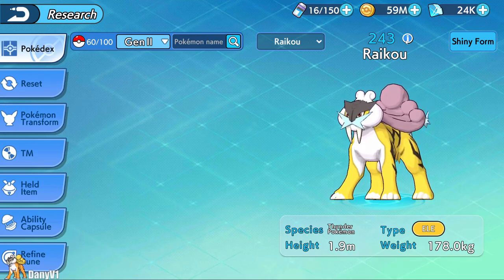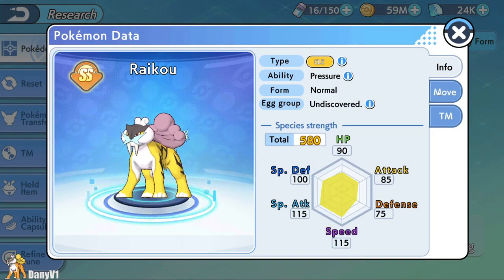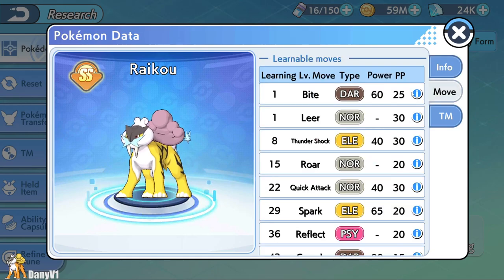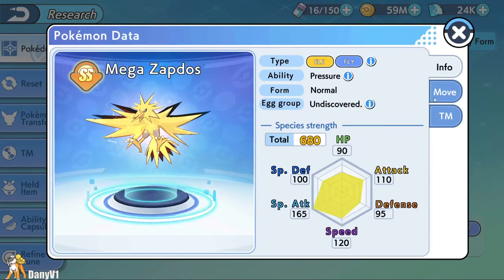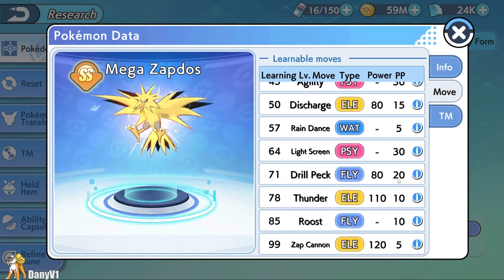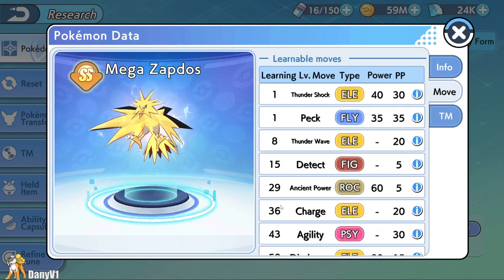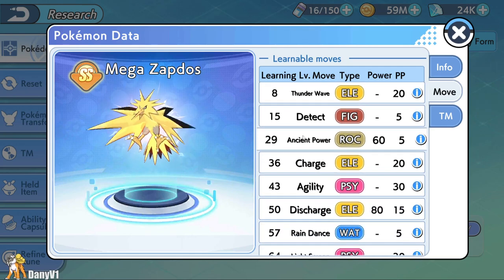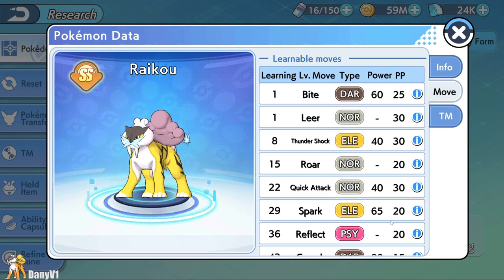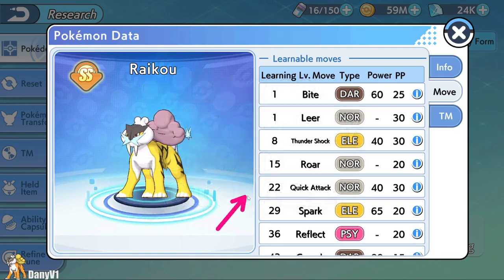If Tyranitar feels too far away since you need to play seven to ten days, at level 42 you can catch yourself a Raikou. I hear a lot of people discussing Raikou versus Zapdos — which one is better. Honestly, Zapdos can be better for the late game when you get TMs, but TMs are expensive and Zapdos's available moveset doesn't show anything very good. So Raikou can be a solid Pokémon to help you starting your journey — you can teach it Extrasensory, Discharge, Crunch, and Quick Attack.